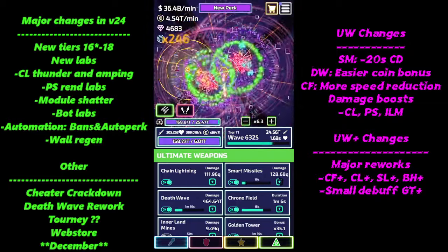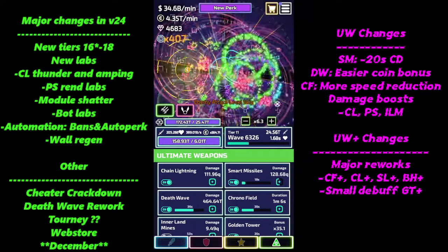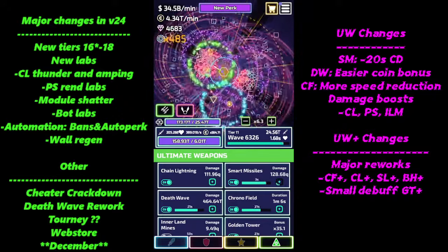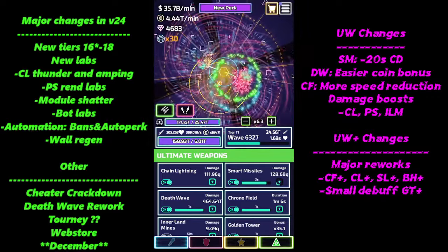Orbs aren't going to affect elite units, so you're not getting a whole lot of change there from chrono field plus — other than maybe a slow on vampires and scattered enemies.